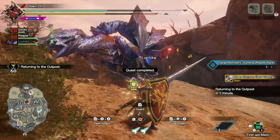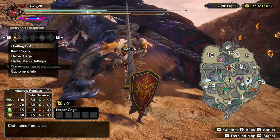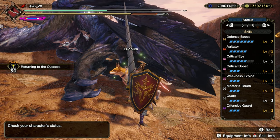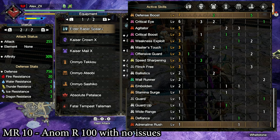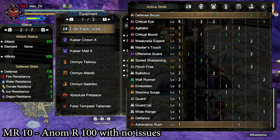I've shared this build a couple of times, and I have also shown that it is perfectly able to beat monsters like Risen ball strats without that much issue. It takes some time because of DPS, but it is really comfy, and once you want to jump into Anomaly Research Quests, it holds up for a long time. The first one is the build without augmentations.